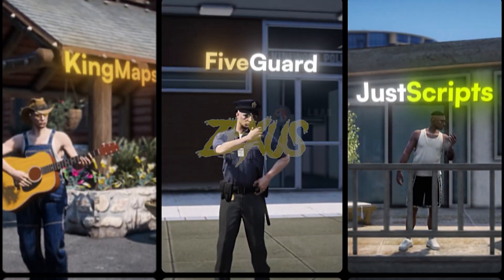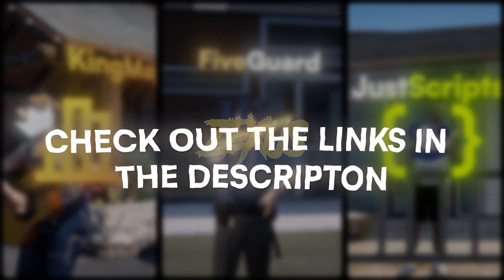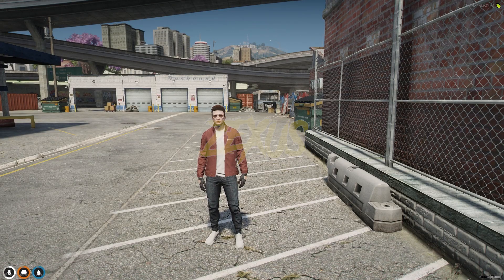This video has been sponsored by King Maps, FiveGuard, and JustScripts — check their website in the description. Hello everyone, welcome to Success Development! In today's video we are going to install the Savannah Bus Job script into our FiveM server.